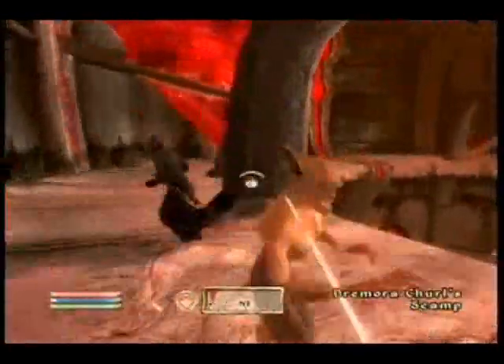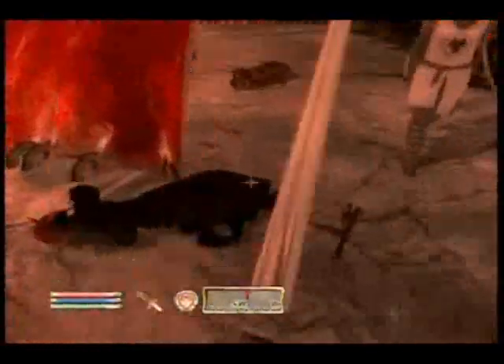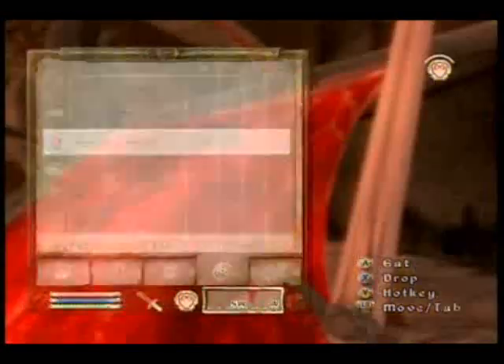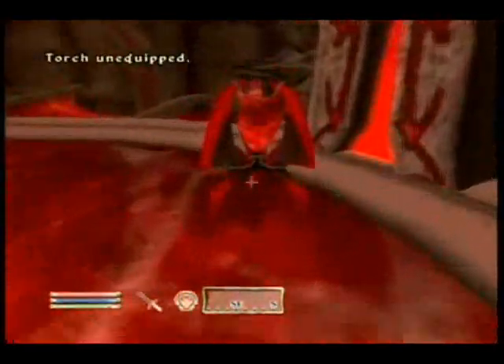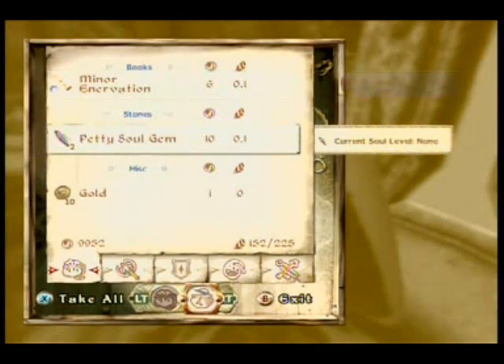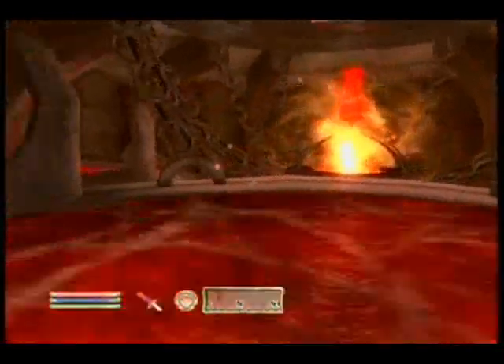The sigil stone is exactly what you have to take out if you want to close the gate. Now, these Darth Maul guys are a real pain because they run away from you, and they also summon other people. There's no more fighting once you grab it — just grab the sigil stone and wait to be warped out.